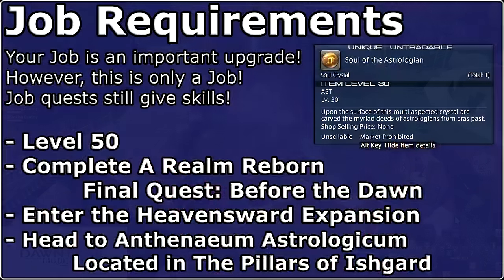To obtain Astrologian, you need to reach the Heavensward expansion, which is immediately accessible upon completion of A Realm Reborn. The final quest of it is called Before the Dawn. Head into Ishgard's The Pillars, find the Astrologian Guild at the Anthenaeum Astrologicum to the east, and pick up the job as any level 50 job you have. Let's get into the finer details of your skills.